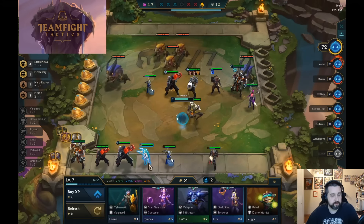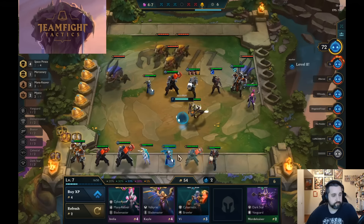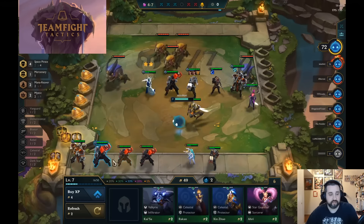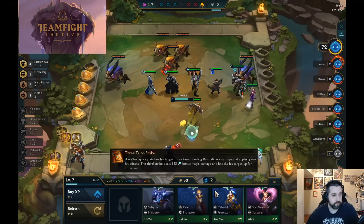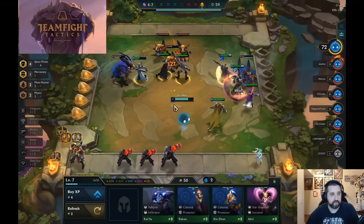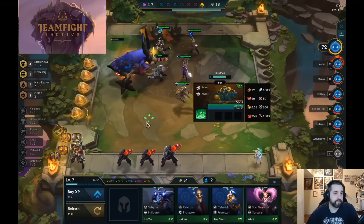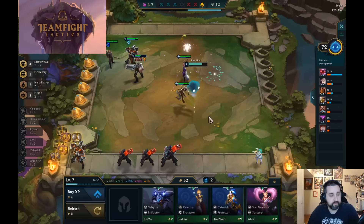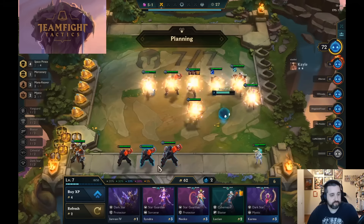Now we're here at the Raptor stage. Trying to roll, see if we can hit those Jaces. You'll notice we've been at 7 for a while and haven't really seen another Legendary, so we really did get lucky at the beginning. Last little bit of items here, but we might get some extra because of the Space Pirate thing. We get an extra spatula. And again this has since been nerfed, so don't expect quite as many items if you go this build. We've got some Mono Reaver, some Mystic, and our Space Pirates.